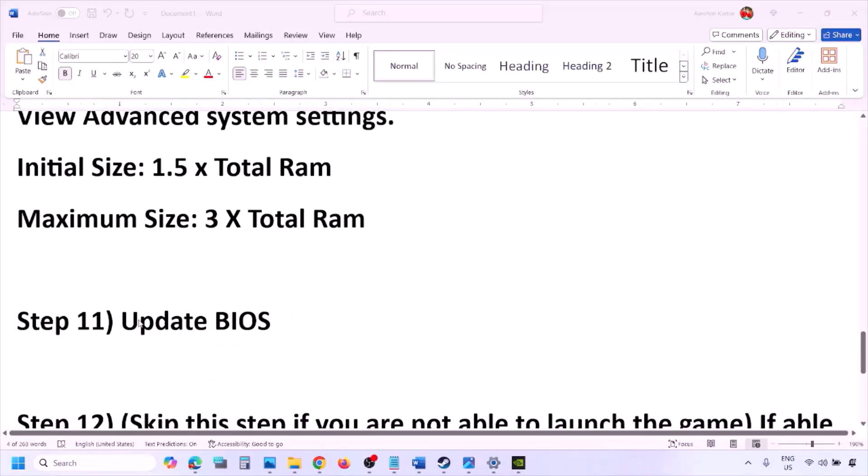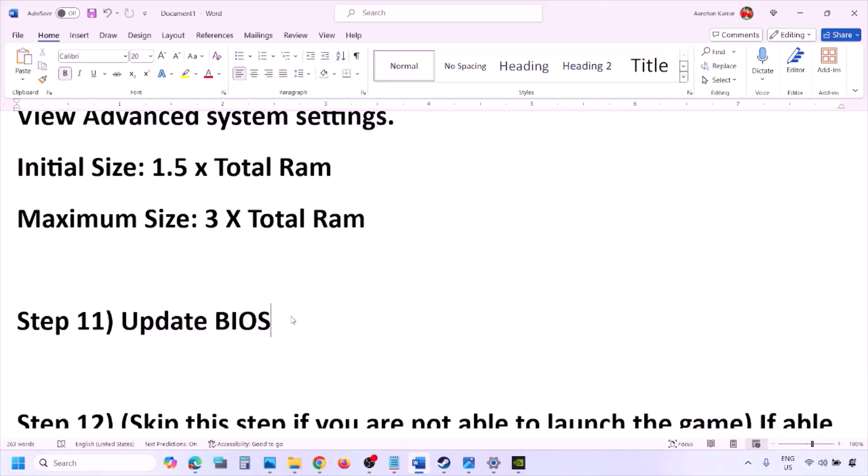The next step is to update the system BIOS. Go to your system manufacturer's website — for example, Dell for a Dell computer, Lenovo for a Lenovo. Select your model number and find the latest BIOS update on the software and download page, then download and install it. For laptops, before updating the BIOS make sure the battery is above 10% and the AC adapter is connected. During the BIOS update your system will restart — do not unplug the power cable. After the BIOS update, log in and launch the game.